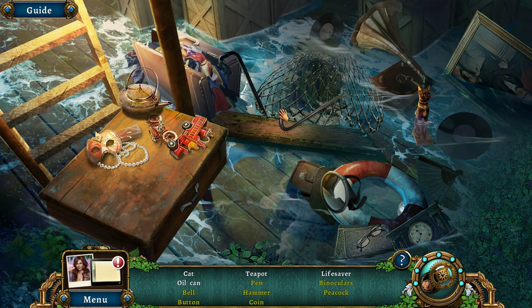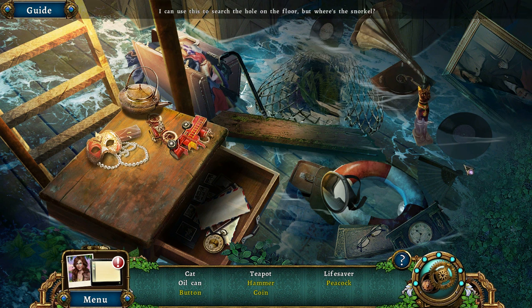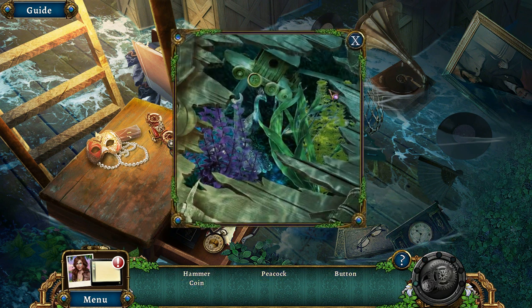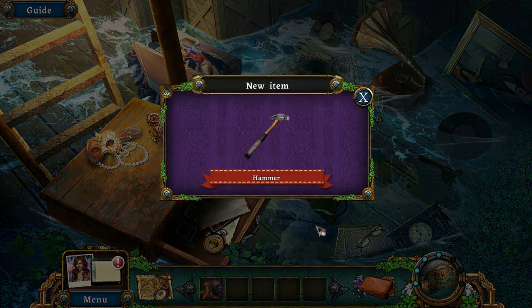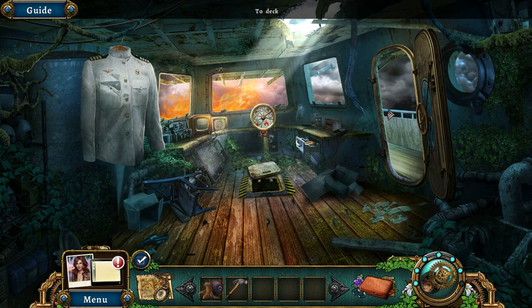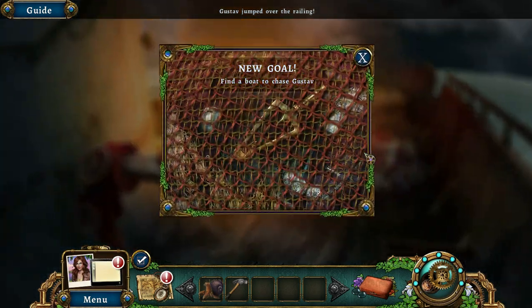This is one of those challenges where you need to find everything. Here's a snorkeling thing. Where's my oil can? There it is. Snorkel down here to find all these items. All right, Gustav, you've got some explaining to do. What? He had a rowboat just waiting for him.